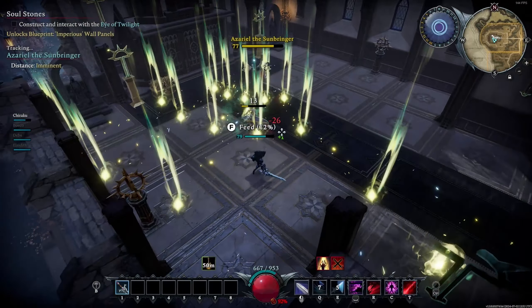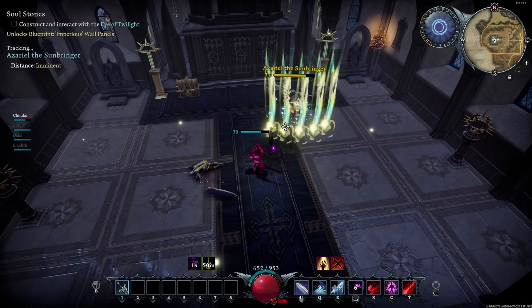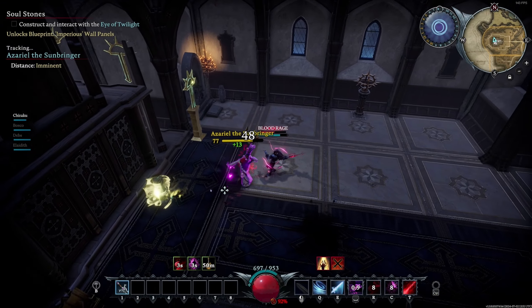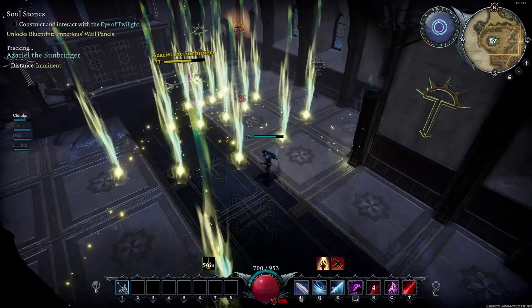Try to sidestep this projectile and move away from the circle. The boss also has a similar ability to the entrance pillars — the boss will fire four waves of Holy Projectiles. When hit, each projectile will deal a decent amount of damage. Try to sidestep these projectiles.